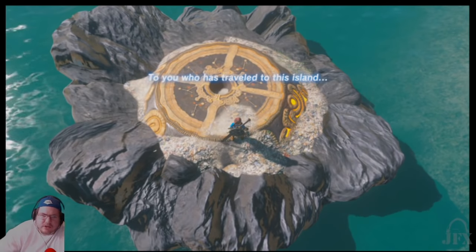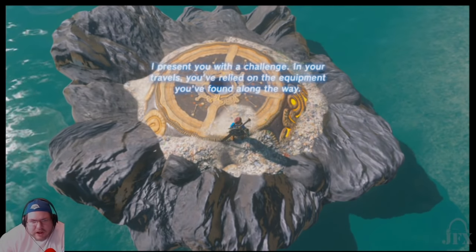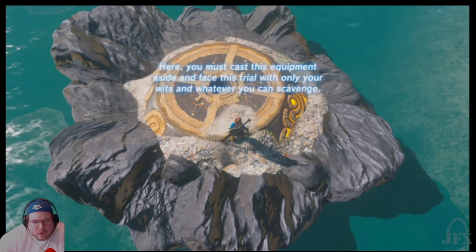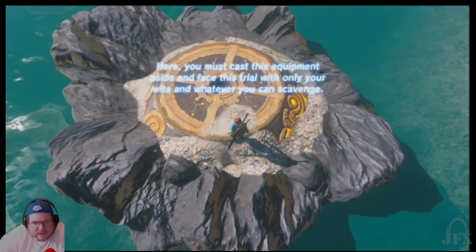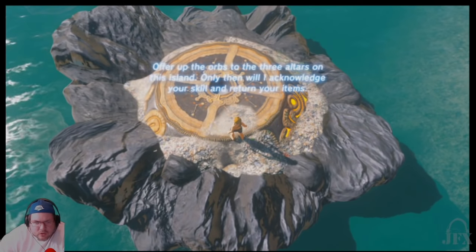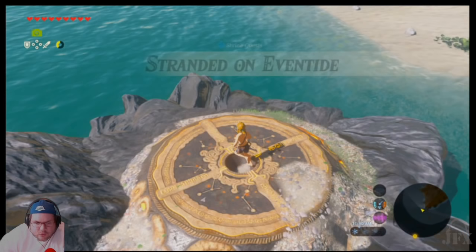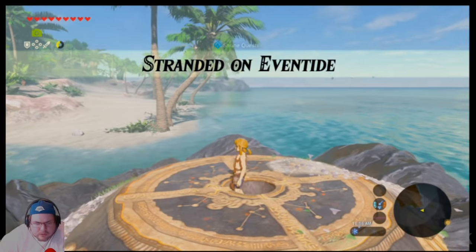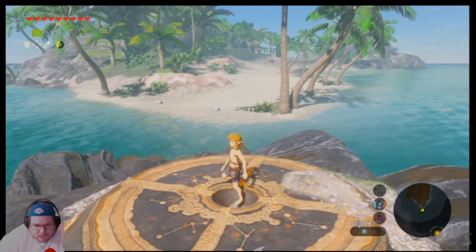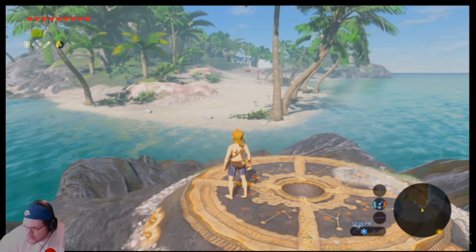To you who has traveled to this island — I present you with a challenge. In your travels, you've relied on the equipment you've found along the way. Here, you must cast this equipment aside and face this trial with only your wits and whatever you can scavenge. Offer up the orbs to the three altars on the island. Only then will I acknowledge you. So this is one of the altars right here. There's two more. I've found one of them so far. And as far as the orbs go, the only one I've seen so far has been actually around the neck of the Hinox, which sucks.